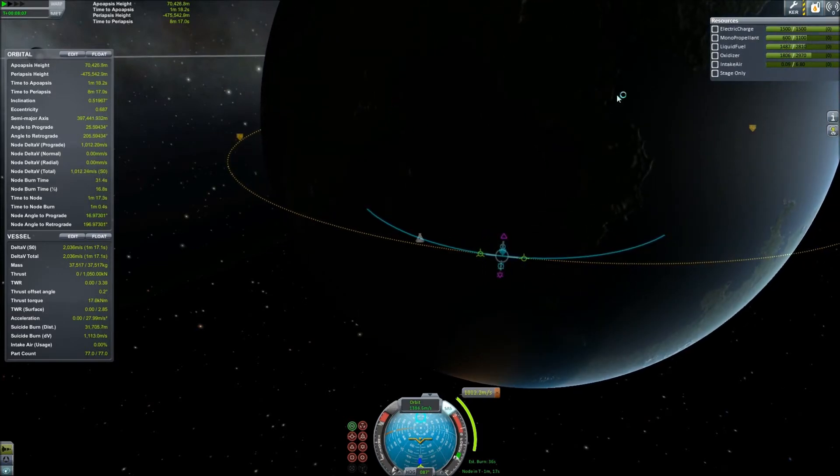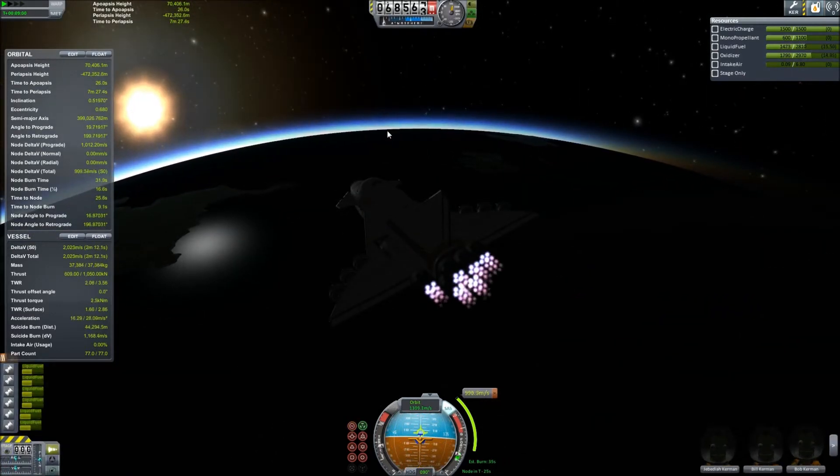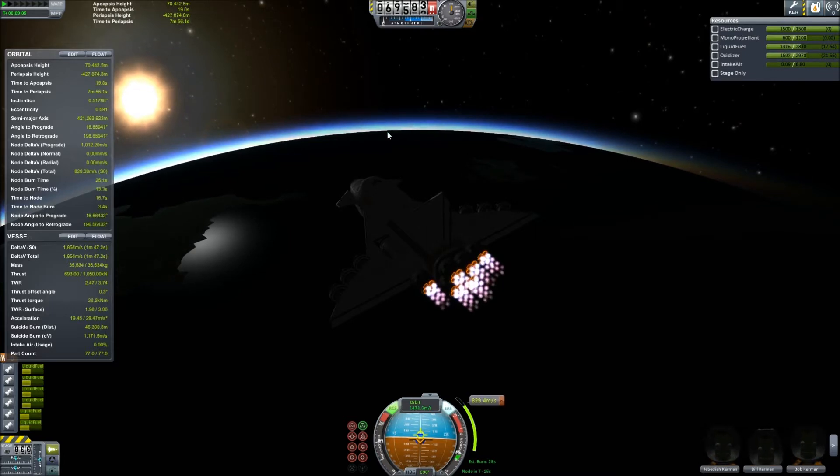So I go ahead and tweak my maneuver node in order to circularize when I get into orbit. Fast-forwarding, we get to that maneuver node, power back up the engines, and start our burn to circularize our orbit.